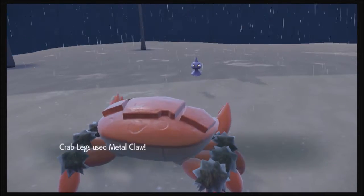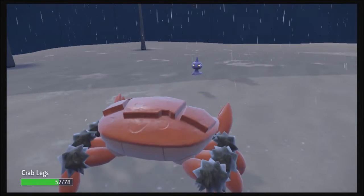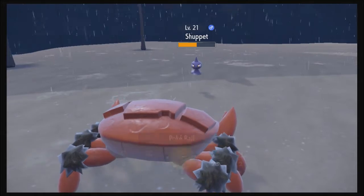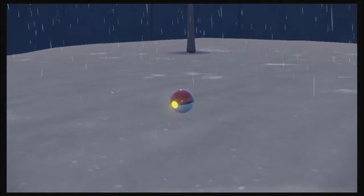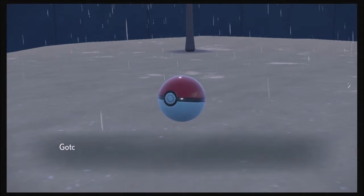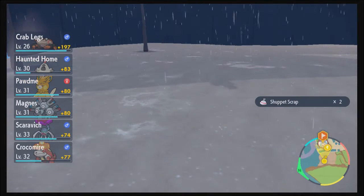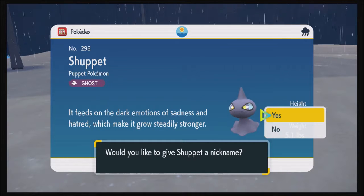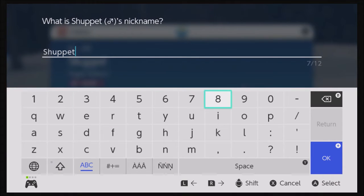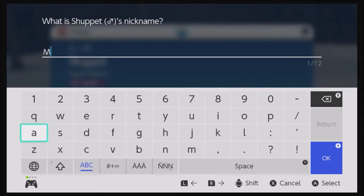I'm going to use Metal Claw because I'm afraid of what the other two moves would do. Oh, it used Nightshade. I'm going to try catching it with a Pokeball this time — caught it! Now I'm a bit closer in the Pokedex. I think I'll name it Mario.